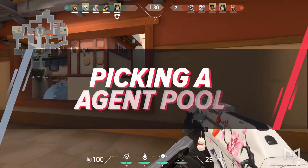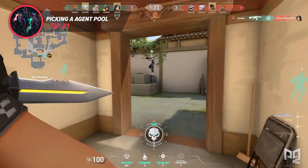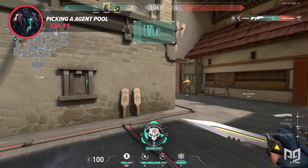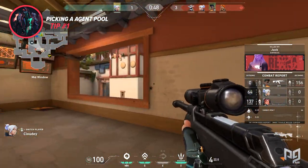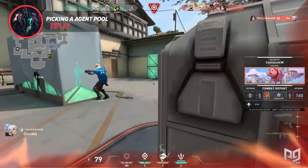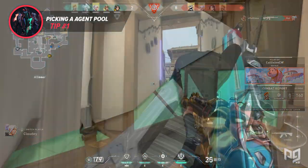Coming in at number 1, we have a very simple concept that many people seem to ignore in lower ranks: choosing a specific agent pool catered to your preferred playstyle. When I say this, I don't mean pick two characters total from the same pool. On the contrary, it is best to learn several different agents from different character pools. For instance, learning how to play Raze, a duelist, Breach, an initiator, and Brimstone, a controller, will give you much more variety and flexibility throughout games than learning how to play Raze, Phoenix, and Jett, which are all duelist characters.